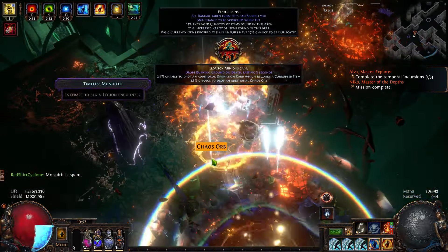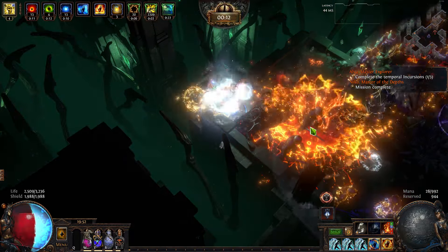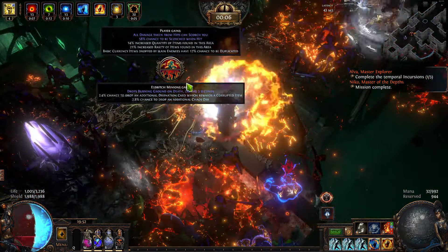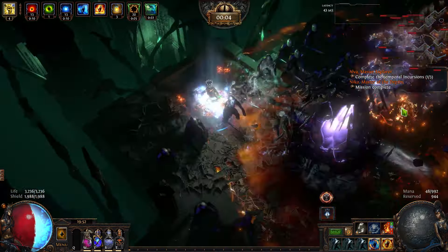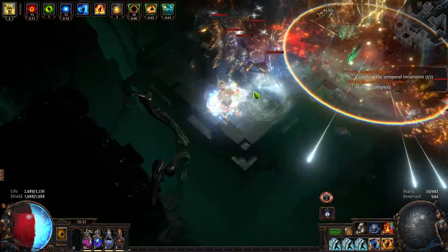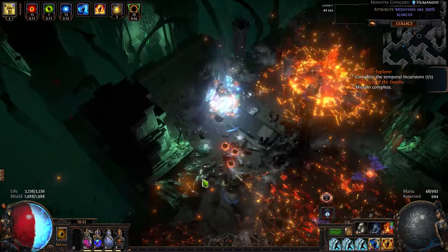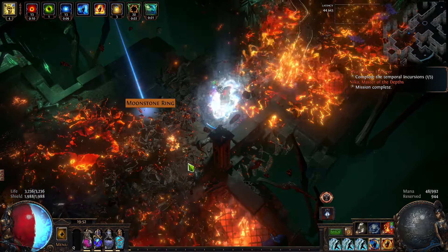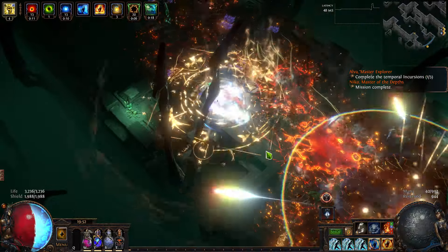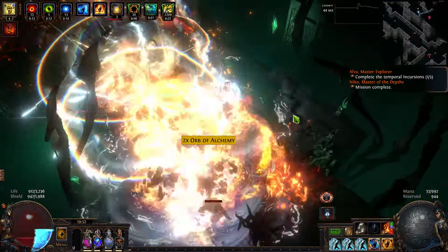I've gotten at least an unknown amount of chaos orbs in a single map — hit like four or five of those chaos nodes. There's chaos shit everywhere. I could try to guess but I honestly have no clue. It could have been 300 or it could have been 30 and felt like 300, but it definitely felt like 300.